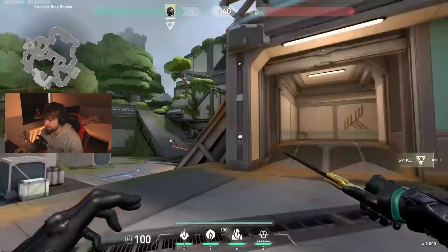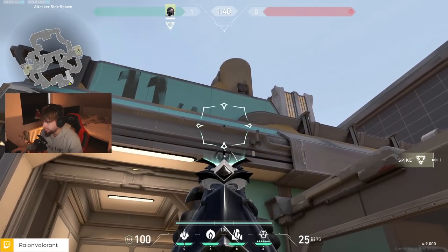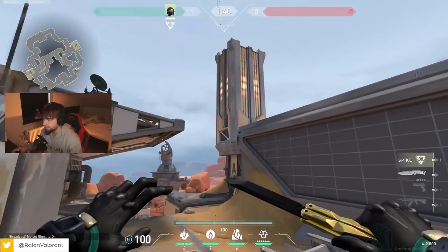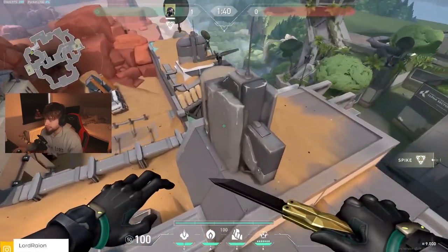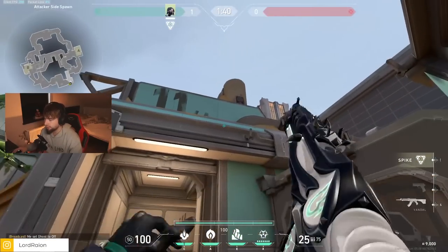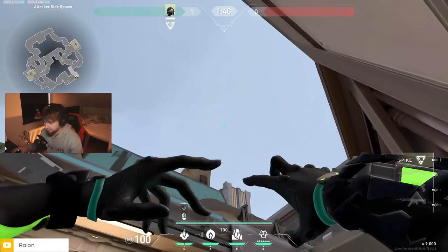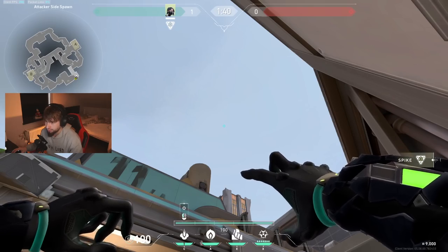Now if you want to play lineups on A side, there are lineups for above, default, and under the plant. All of these lineups are from this door. Put yourself here. If you want to do a lineup for above side, watch this little line with the HUD of the Snakebite like this — this one goes above. If you want the lineup to go under the default plant, watch the same spot but go all the way up to the other gray line, and do a left click.